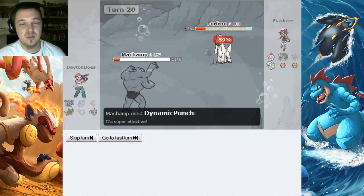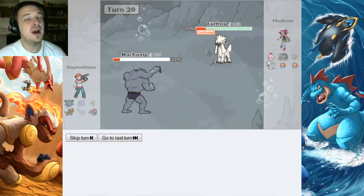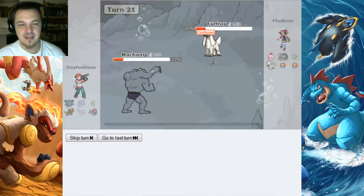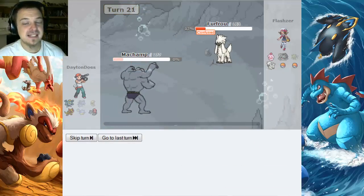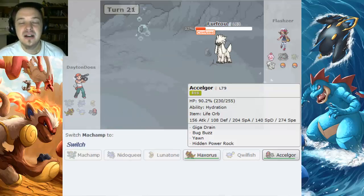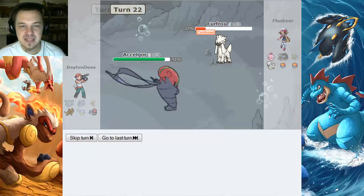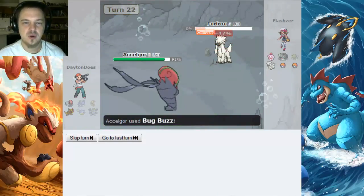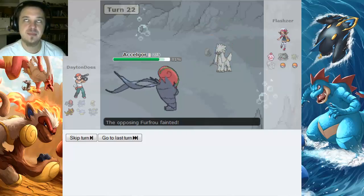He brings in the Normal-type and that gets obliterated. I'm going to go for Dynamic Punch again, but he gets through confusion and Machamp goes down. Alright, Accel Gore's in here — he can get the revenge kill for sure. Great revenge killer, fastest bug ever.